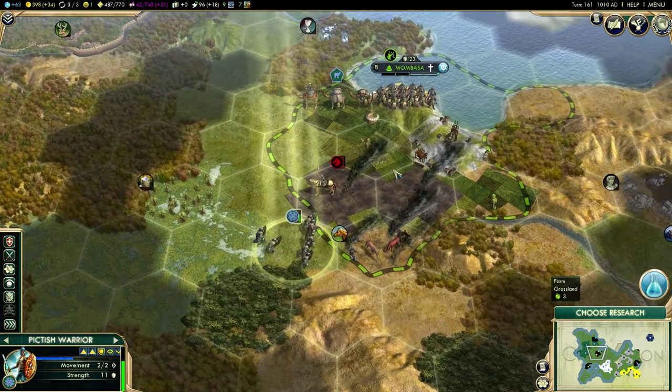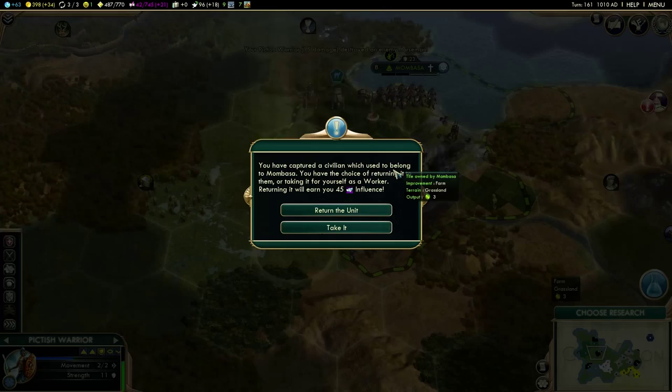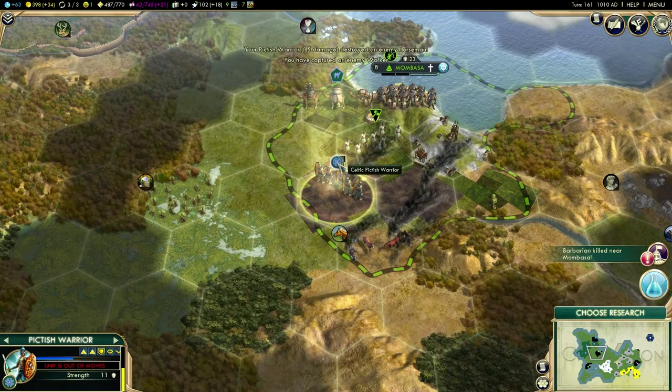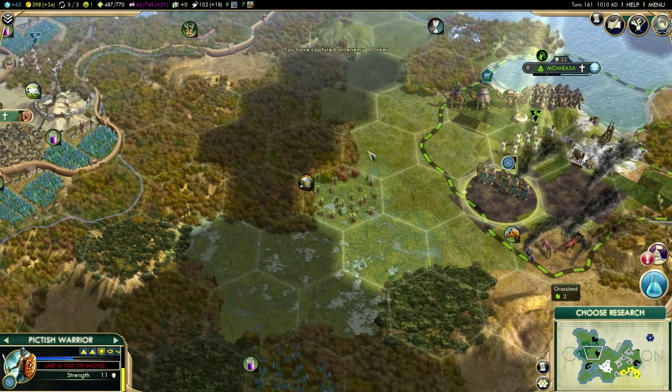Decisive victory — we can kill that guy. We return the unit again and we get some faith for it. We get even more influence with Mombasa for returning the unit.